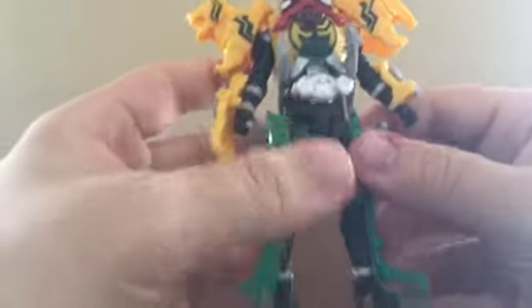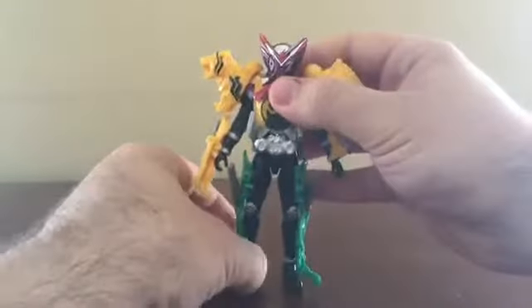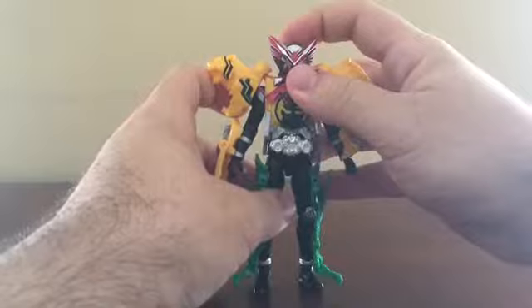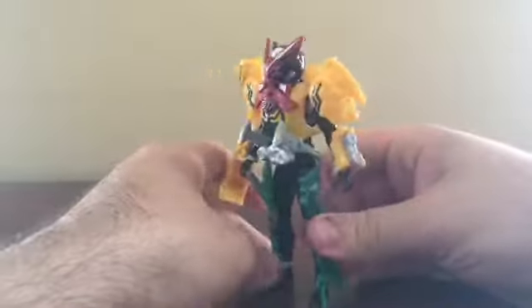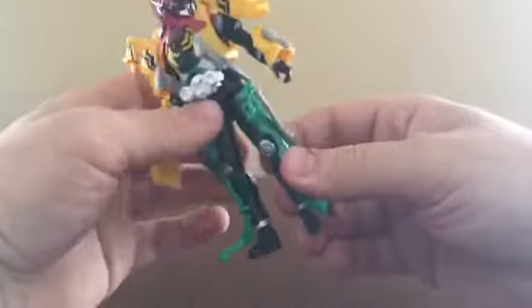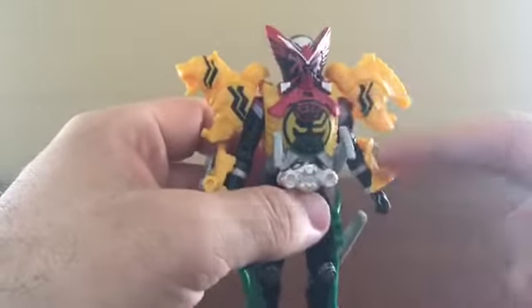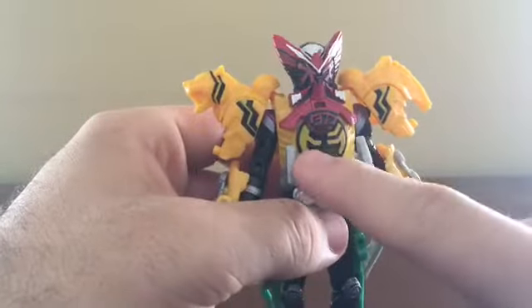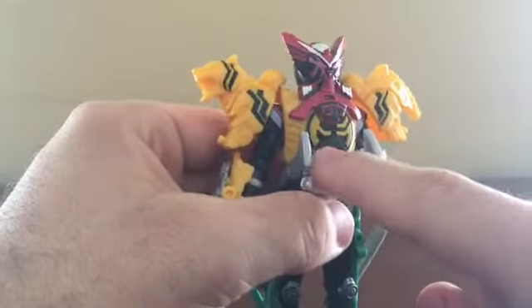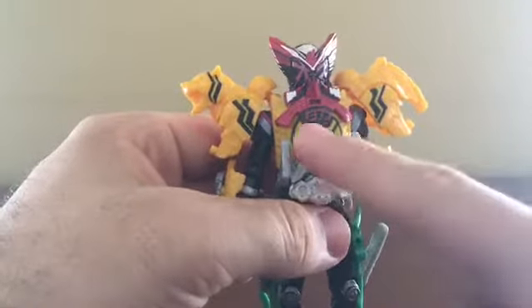Now in terms of color scheme, the color scheme for this armor set is actually based on the Super Tataba form, which was a movie exclusive form that appeared in the Kamen Rider Forze and Kamen Rider O's Movie War Mega Max crossover movie. This is supposed to represent Super Tataba. Continuing the Katakana motif that Geo has, we've got 'O's' on there, and we've got 'Taka,' 'Tora,' 'Bata' on there. On Kamen Rider O's there was a hawk, a tiger, and a grasshopper — but here they've replaced that with the Japanese words written in Katakana: Taka, Tora, Bata.